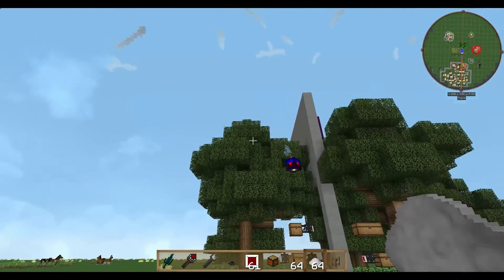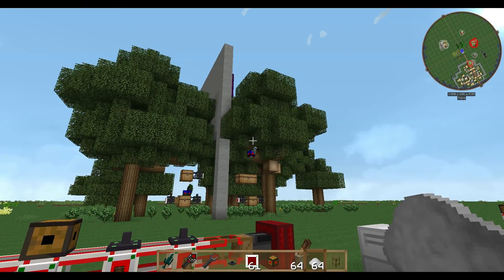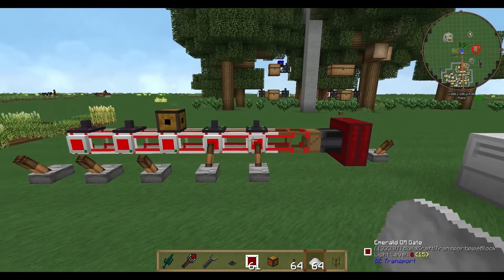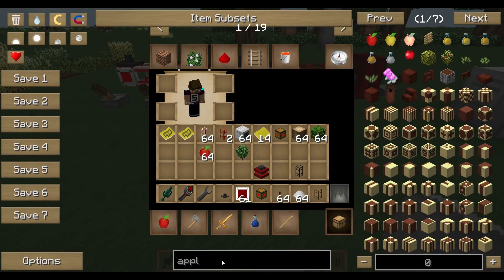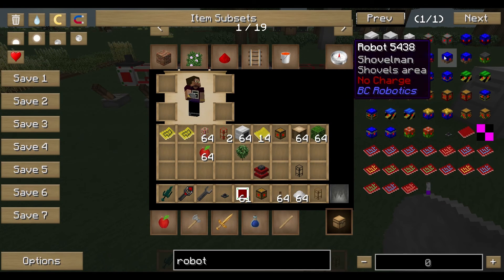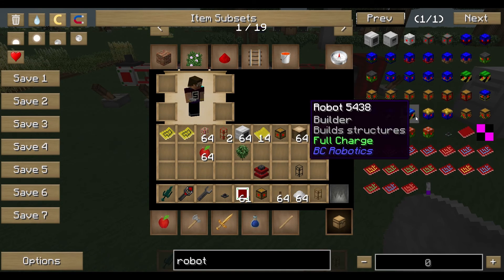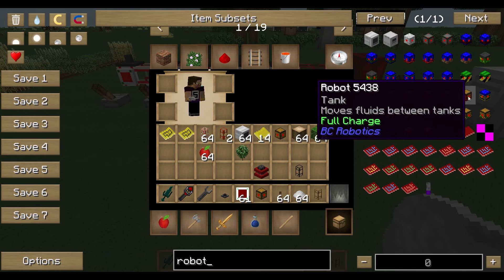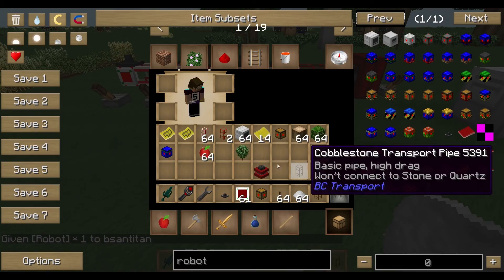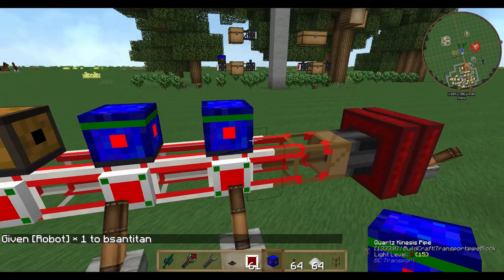Now we have to tackle the problem with the leaves. There is a leaf cutter — a special robot that cuts leaves — which is very important to have on your farm. Otherwise your farm will eventually get stuck because all the wood becomes protected by leaves and the lumberjack has no chance to reach the wood. So we go for two leaf cutters.